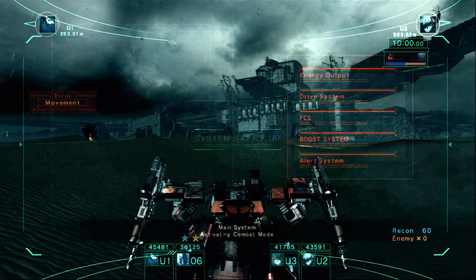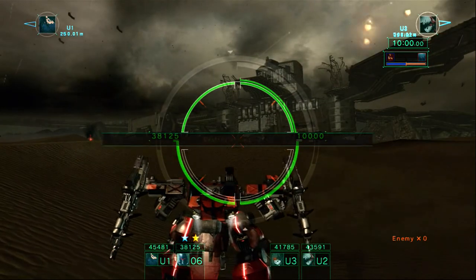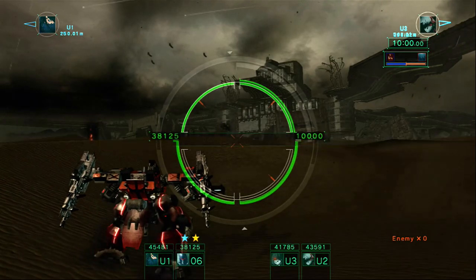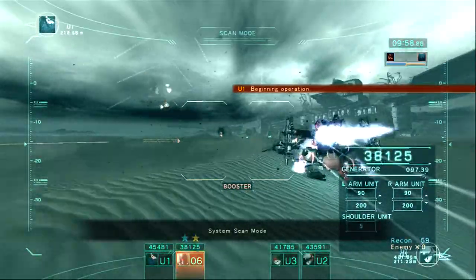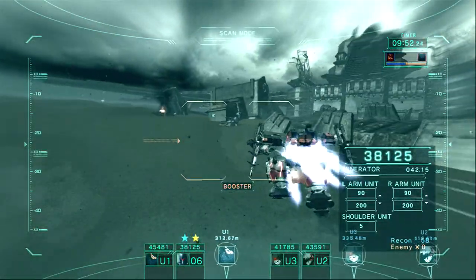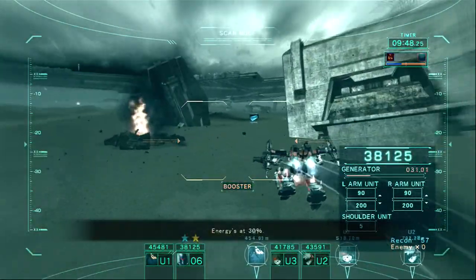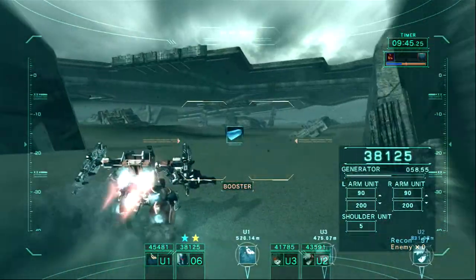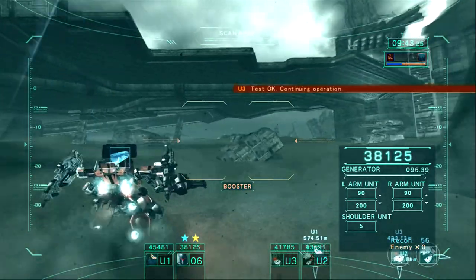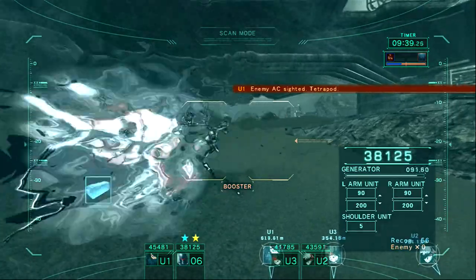Main system, activating combat mode. Q1, need a preparation. Scan mode. Energies at 30%. Q3, test okay. Continuing operation. Q1, enemy AC sighted. Central fire.